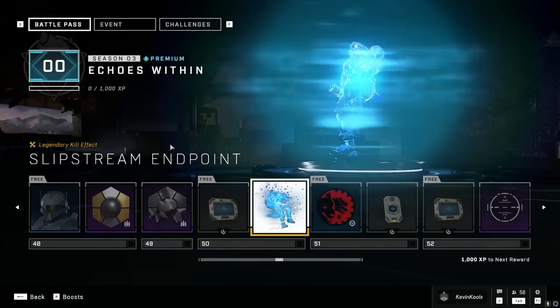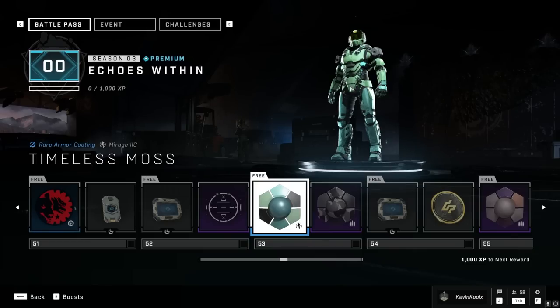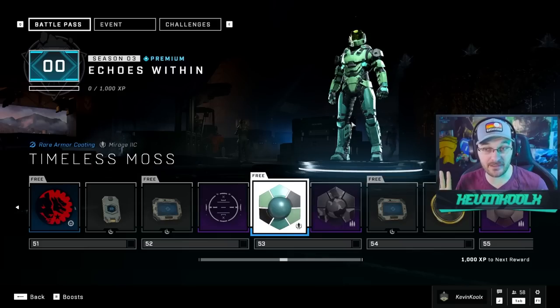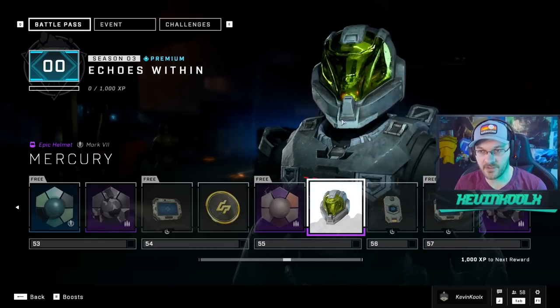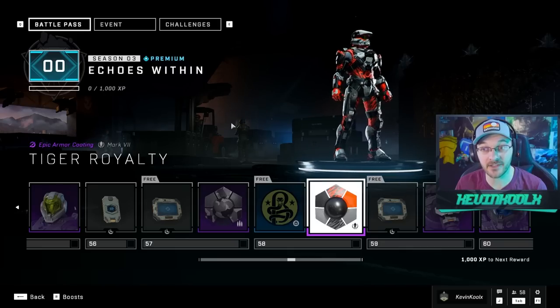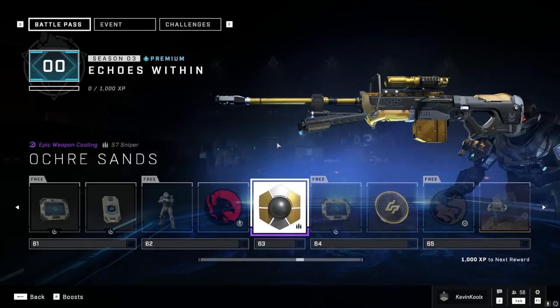Level 50, we get the awesome kill effect, the Slipstream Endpoint, which pretty much everyone's going to be rocking as soon as they reach level 50. The Timeless Moss coating for your Spartan — this actually kind of matches the color scheme of my channel, so is it made for me? Let me know in the comments. This cool looking Mercury helmet for the Mark VII. Here's the Tiger Royalty coating at level 58 — something I think a lot of Cincinnati Bengals fans will have to utilize. Here's that coating for the Sniper Rifle as well, looking quite clean.